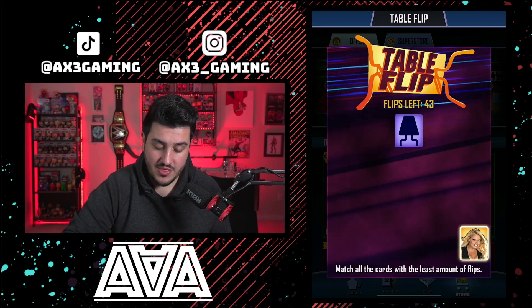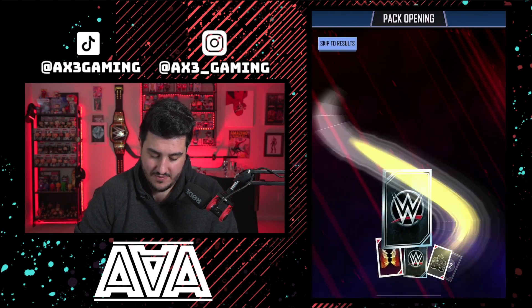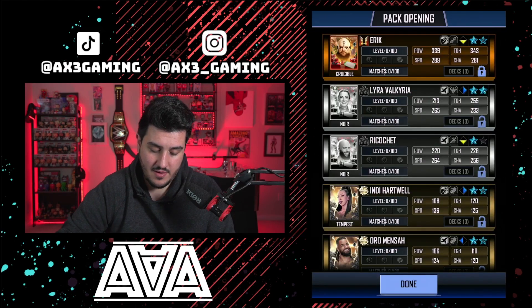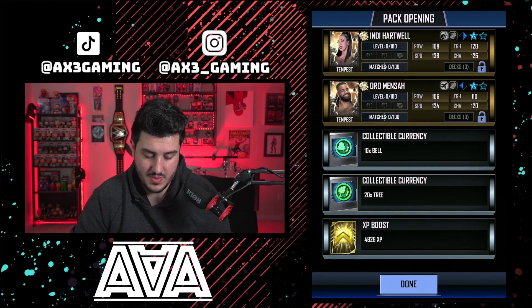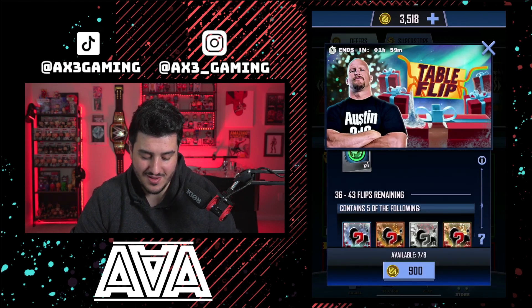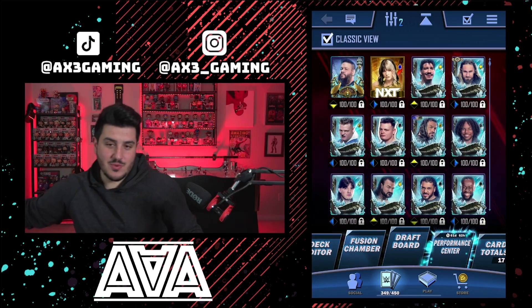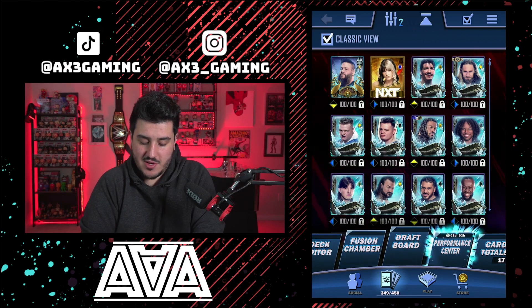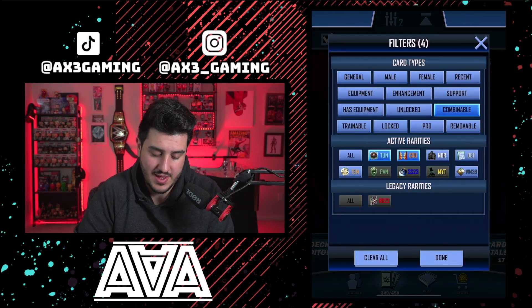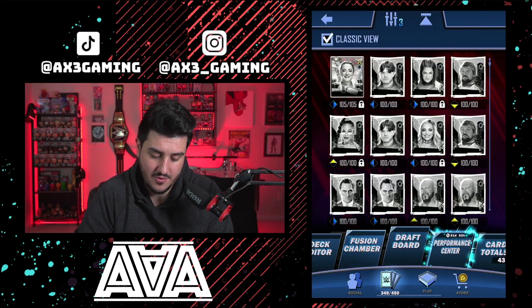We got 42 flips - so I got the second top reward, not quite the top. Lyra Valkyria we got, and there's Eric - that's a pro. Just some Crucibles, no Tundra, but that's pretty cool. Lyra Valkyria is fortified at least and I got a bunch of collectibles. I probably could reliably get the first or second reward using that grid method - writing down where people are in a little notepad is actually a little bit easier and quicker than taking screenshots. I'll combine that Eric up and fortify Lyra Valkyria.